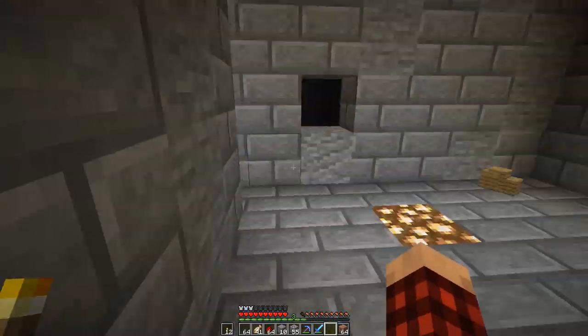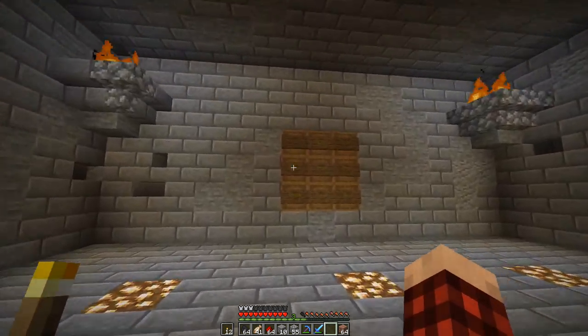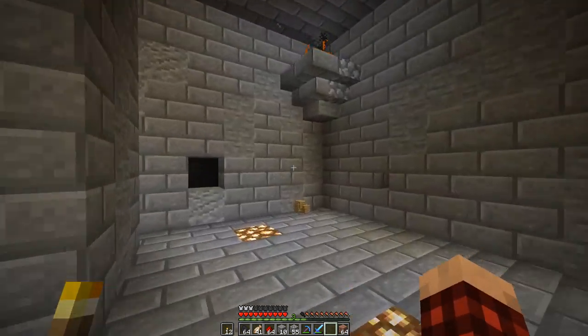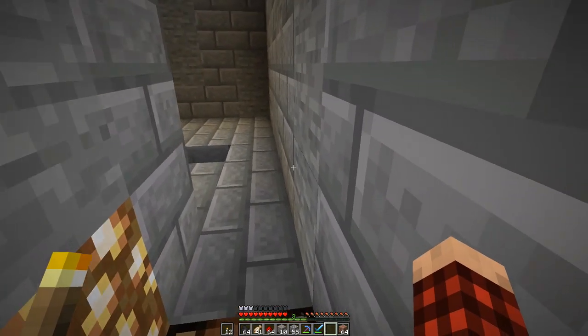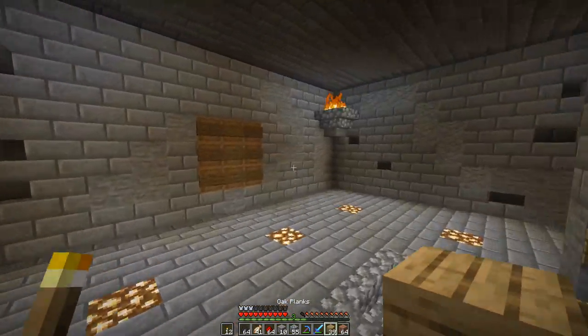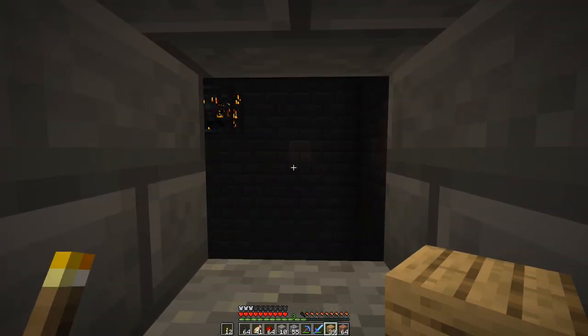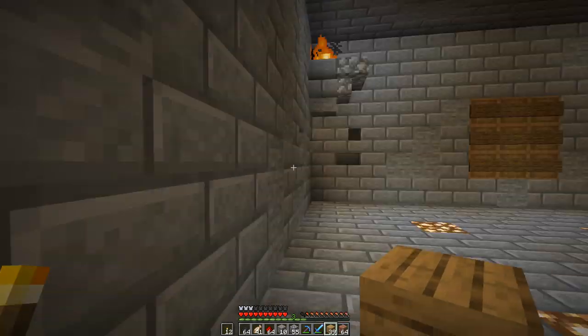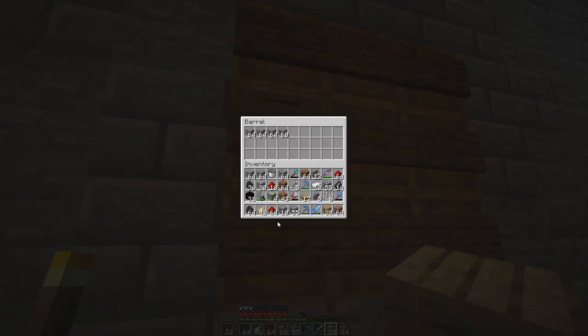I'm doing alright. Hey, there was a thing in there. Do you hear that noise? That's a slime somewhere. I don't know where it is, but we need to figure it out. I tried to punch in here because it sounded like it was coming from over here. It must be... I don't know where. There's like a cave all around here, so we just need to figure that out.